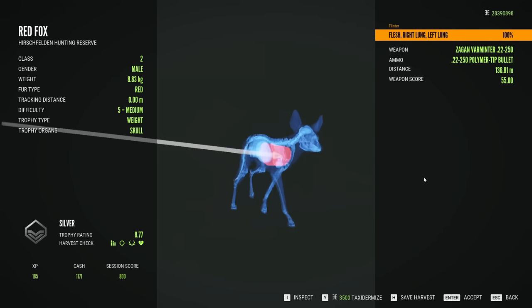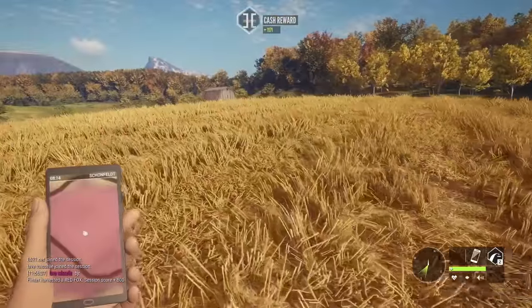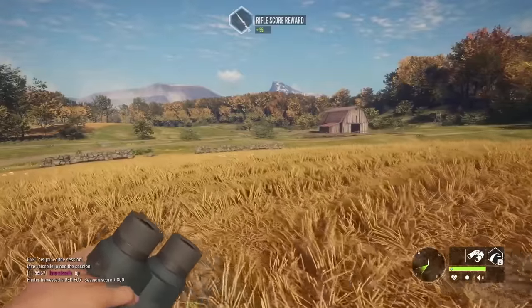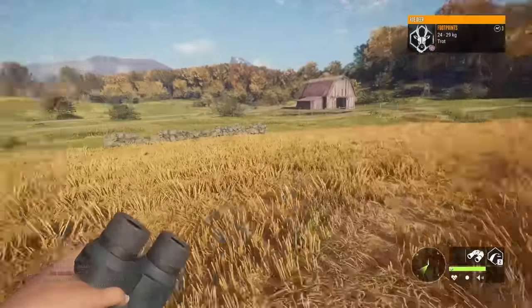Double long shot at 136 meters, 8.77 silver, getting us started. It's around 9am. We're going to hopefully hunt around, try to find some stuff in their feed zones, maybe pass through bison territory — we have a piebald female, but I'd like something a little bit better in the lodge for that. And we'll kind of go from there.